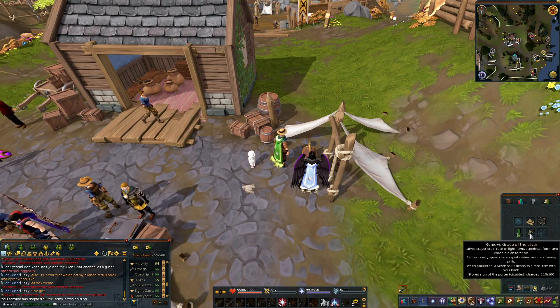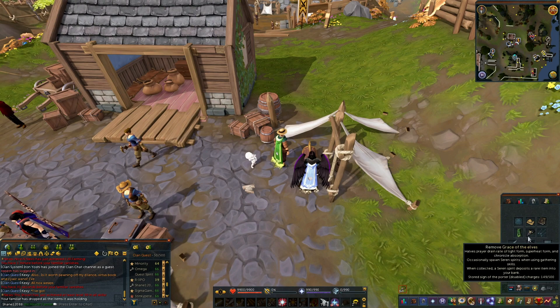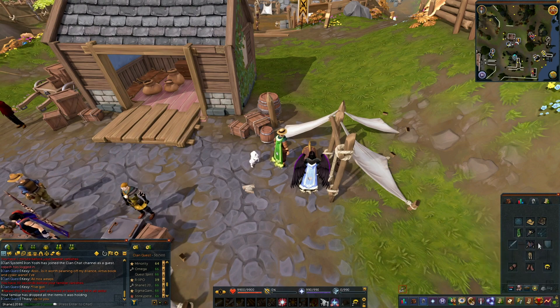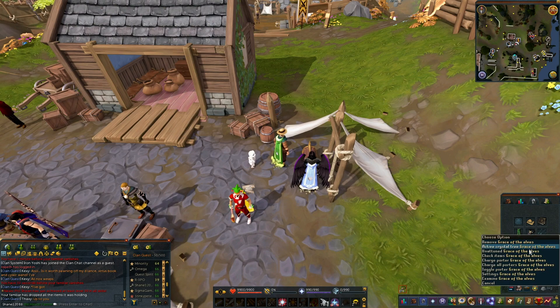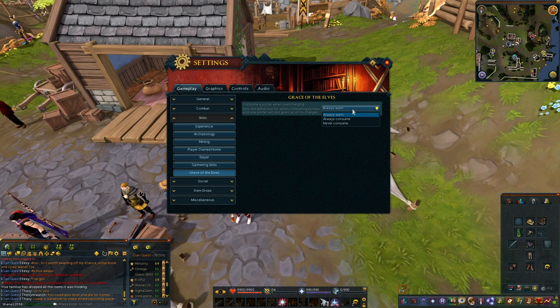Starting with the Grace of the Elves, two new options have been added while wearing the necklace, which means you can recharge the necklace while skilling. Charge Porter will add one sign of the porter to the necklace, in addition to the existing Charge All Porters option. Three new settings have also been added to the necklace, including Always Warn, which will continue to warn players before charging signs of the porter. Always Consume will cause Grace of the Elves to automatically consume signs of the porter until full.